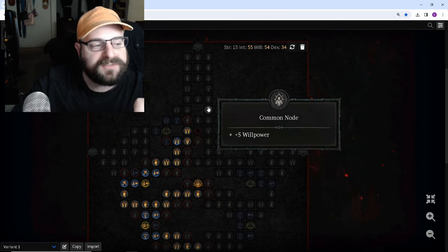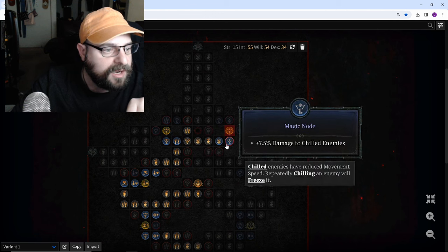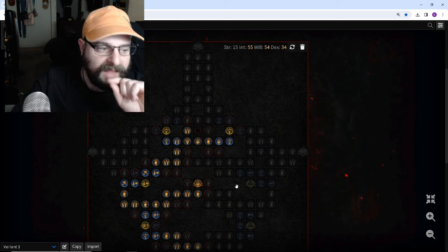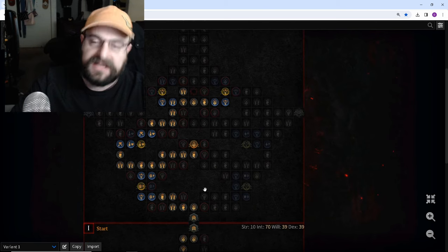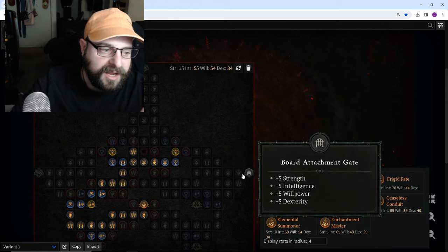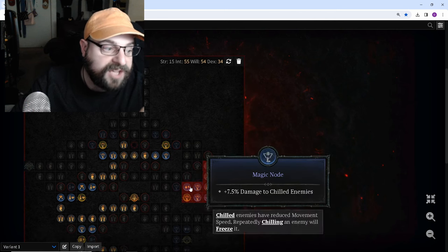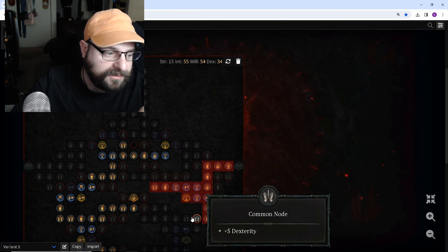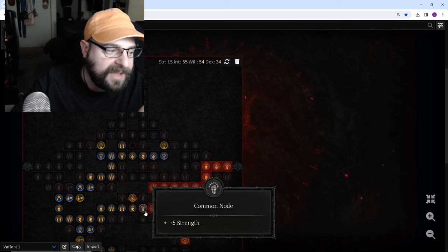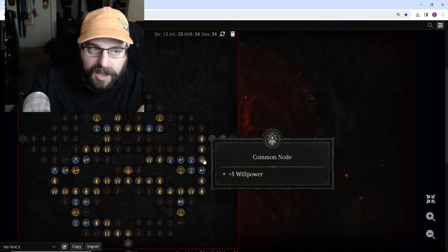Then once we flesh out this area in the center board — get these rare nodes, all the magic nodes you want to grab — get your glyph activated. And then after you do all that, you can respec again, come in on the side over here so that way you can grab this non-physical damage, then come over this way to the Icefall node, and actually grab this damage reduction down here as well. So when you respec, you would change from coming in from the bottom to coming in on this side when you respec.